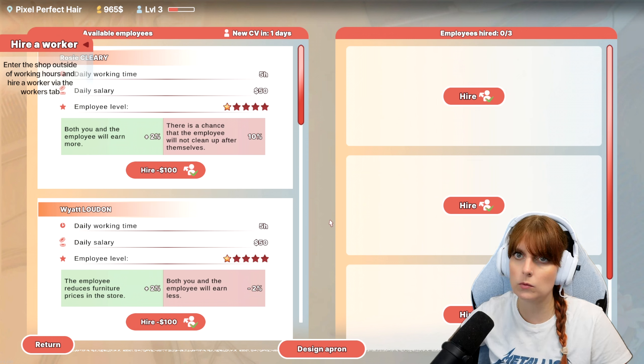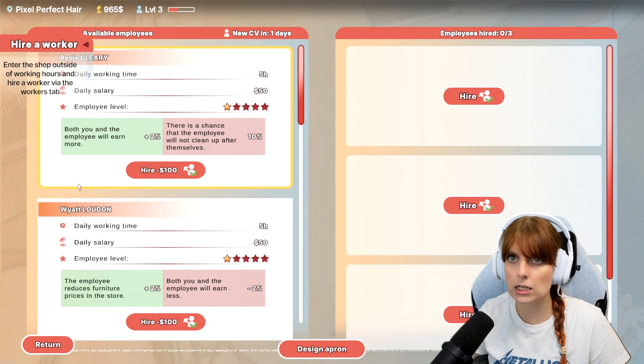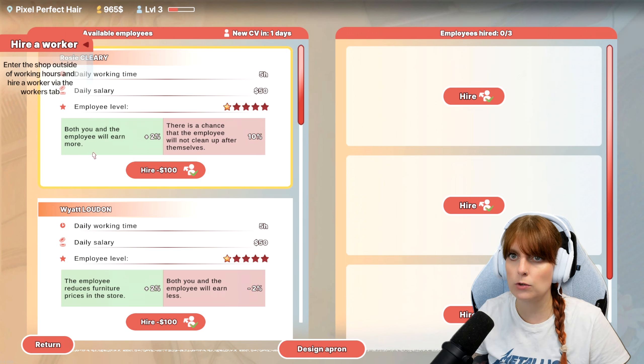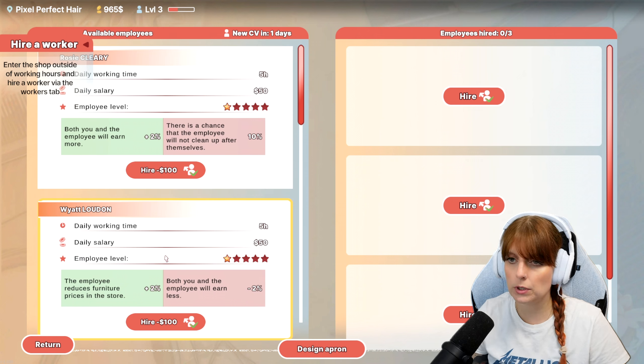We have Rosy, Cleary, or White Ludon. One reduces furniture prices in the store, another means both you and the employee will earn more, but there's a chance the employee will not clean up after themselves. Another option means both you and the employee will earn less.